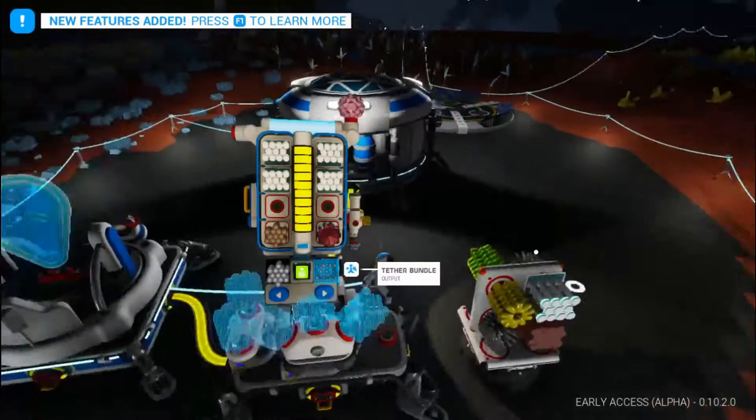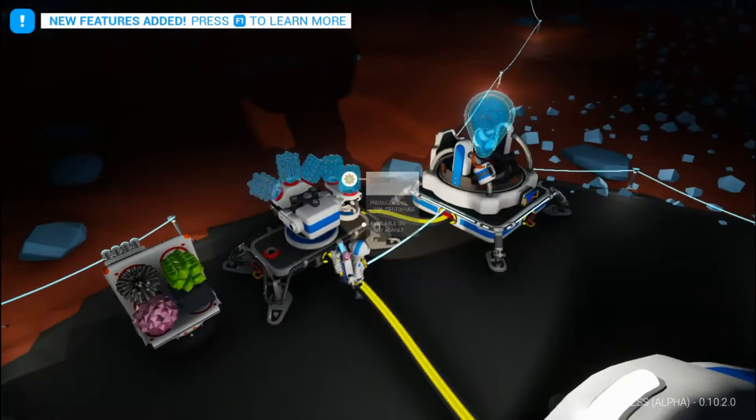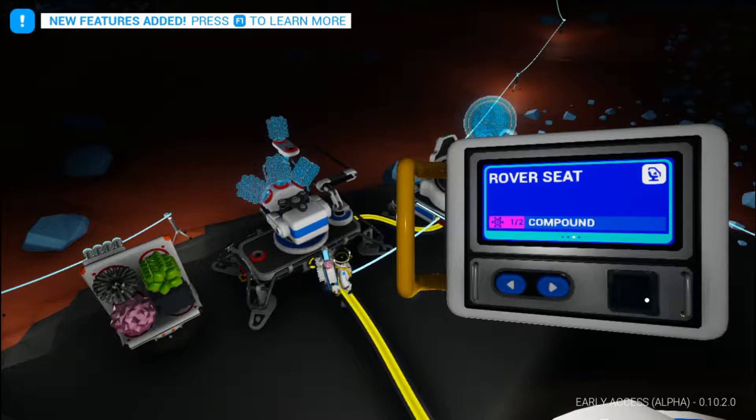We need to make another small storage. So let's make a medium platform, a rover seat, and a medium printer.